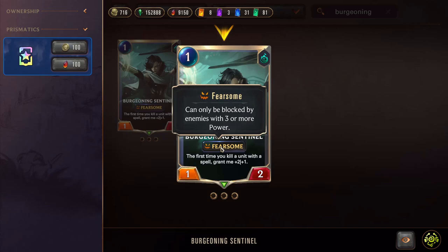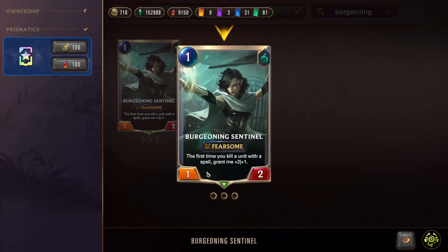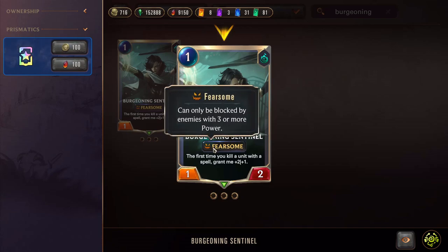For Fearsome: can only be blocked by enemies with three or more power. This unit, if it doesn't have that buff, is only going to have one power, so this card would not be able to block an enemy Fearsome unit. But if you did get the effect off and it went to a 3/3, this card would then be able to block an enemy Fearsome unit.